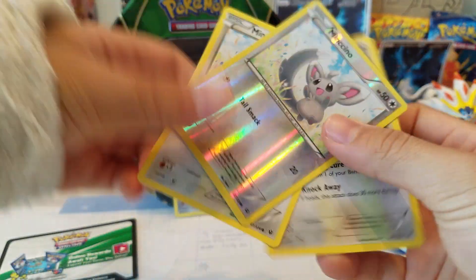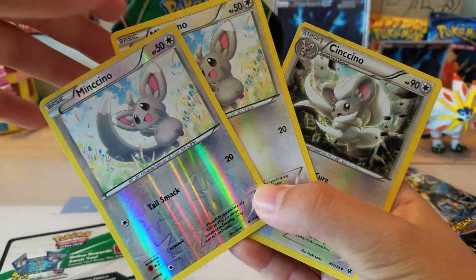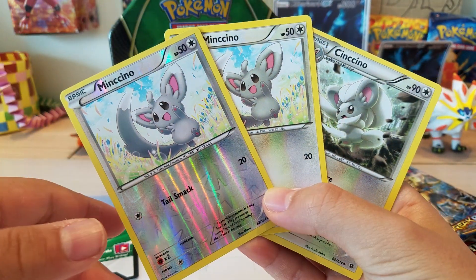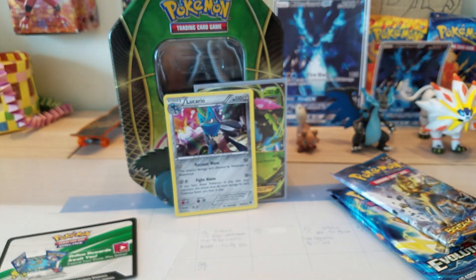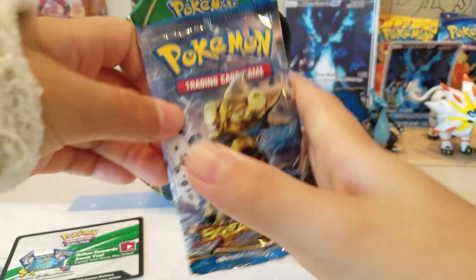Very nice start, but look at this pack — is this normal or something? This is just wrong. Very awesome start though. Lucario Holo — I already have that, but I'll still take it.